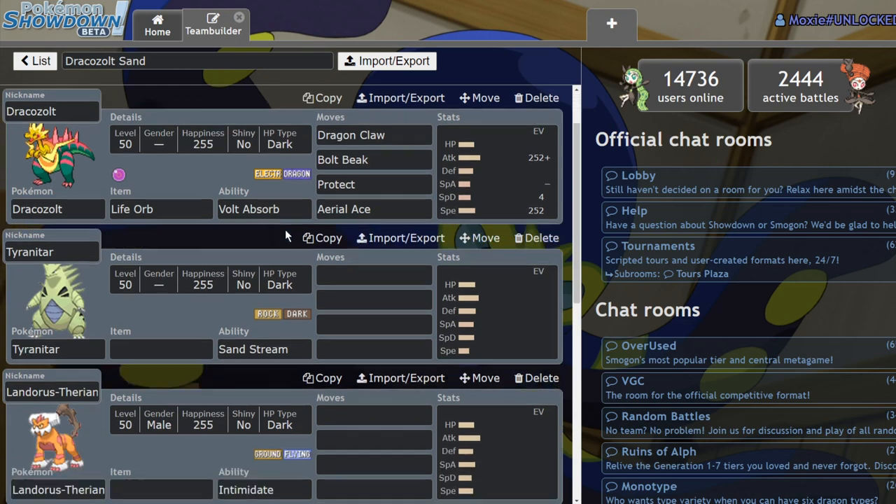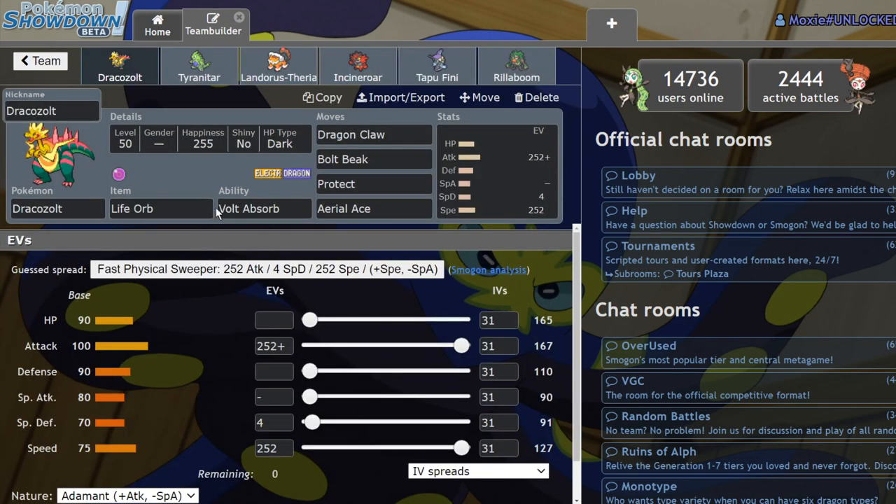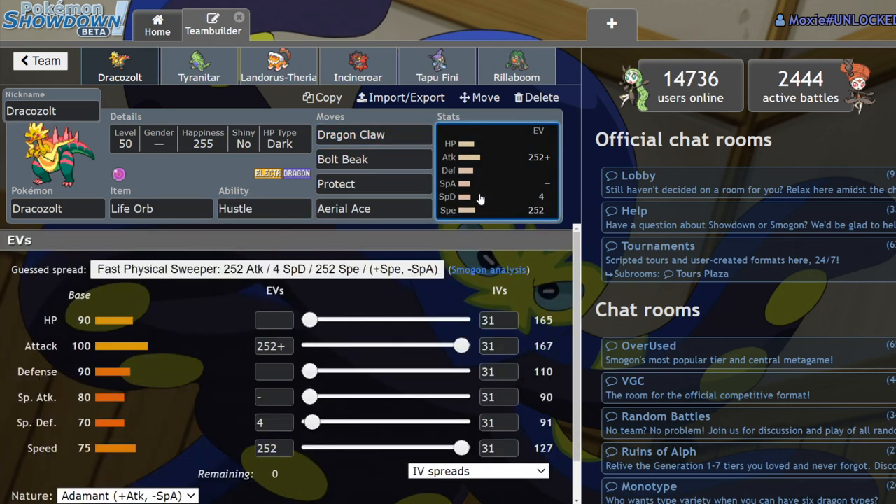Dracozolt on Sand is still really really good. Same deal with double speed, however you have more moves that you can click. Since it tends to run Hustle it's a good Dynamax option, and now you have the immediate speed boost. You can Dynamax and still be fast. You no longer need Tailwind turn one — you can lead Tyranitar and be immediately threatening. Because Dracozolt has Hustle it's already disgustingly powerful; you can go for Max Wyrmwind with a Life Orb and Hustle for disgusting damage.